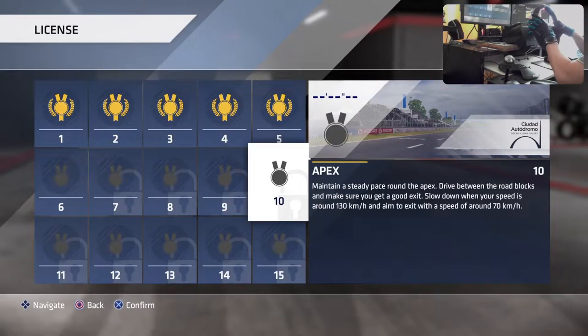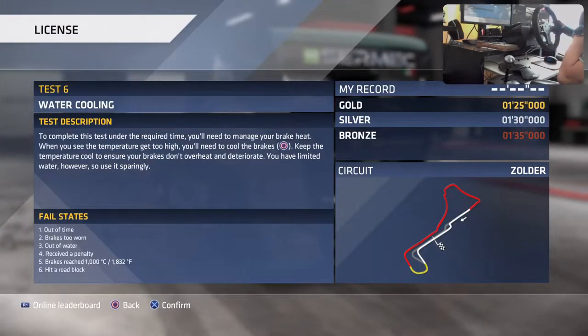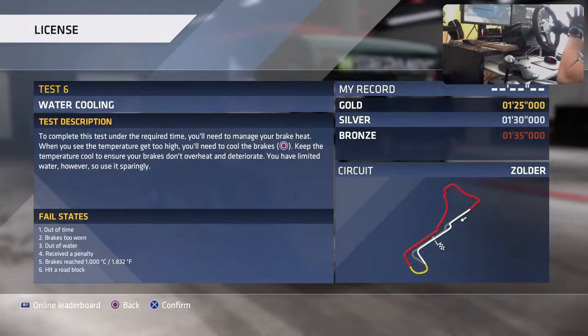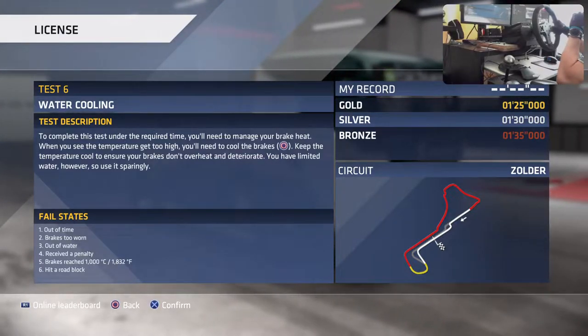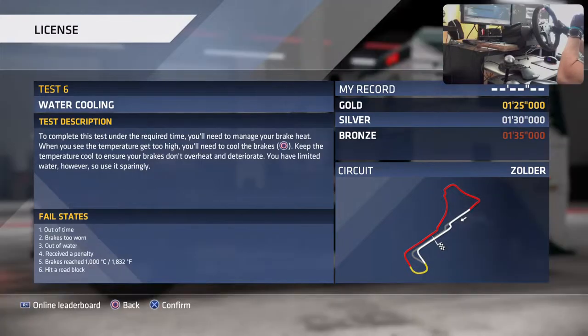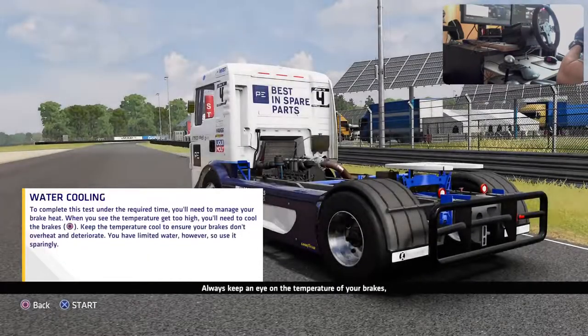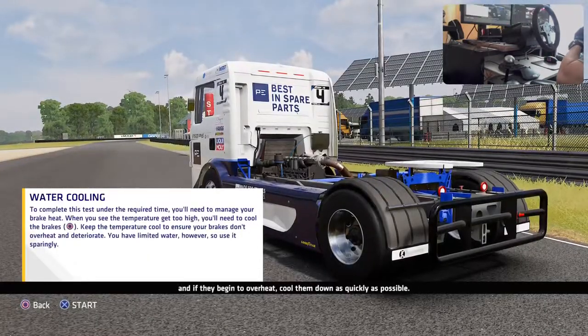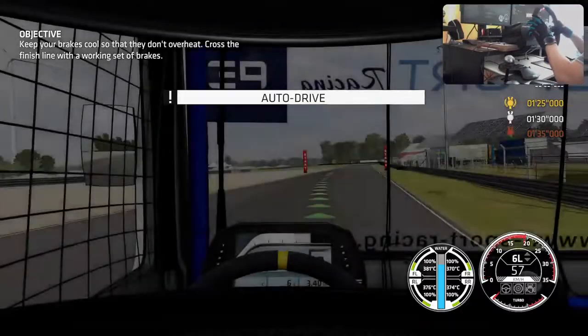There was plenty of time to get gold. Cool - water cooling test finally! Failure conditions: out of time, brakes too cold, out of water, receive a penalty, brakes reach 1000 degrees Celsius or 1832 Fahrenheit, or hit a roadblock. Always keep an eye on brake temperature and cool them down as quickly as possible if they begin to overheat.